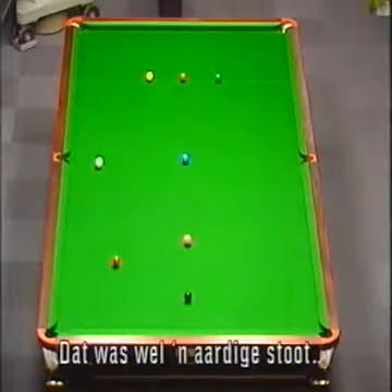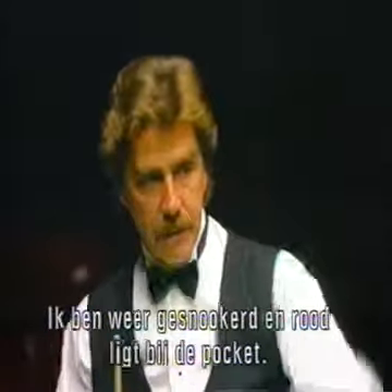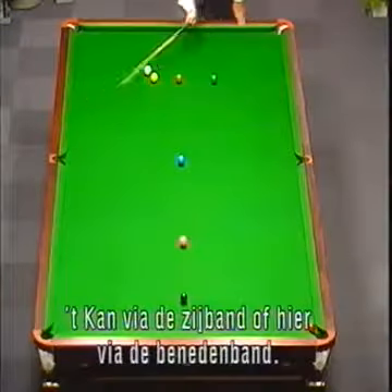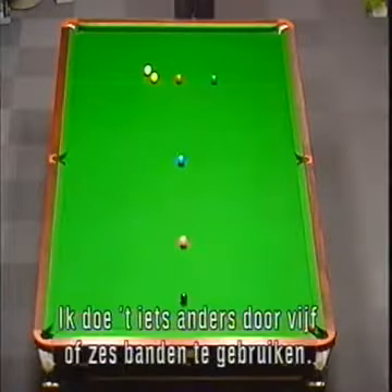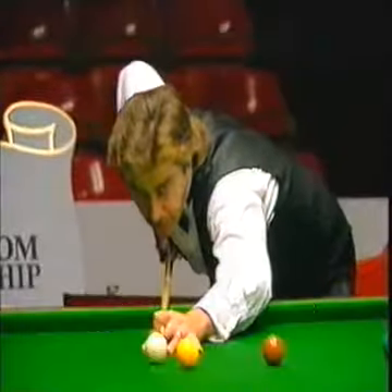That was a pretty good hit. Once again I'm snookered here - the red ball's over the corner pocket. I could play this three different ways: off the side cushion and pot the red, come off the bottom cushion one cushion and pot the red, but I like to show it in a more difficult way - five or six cushions and pot the red.